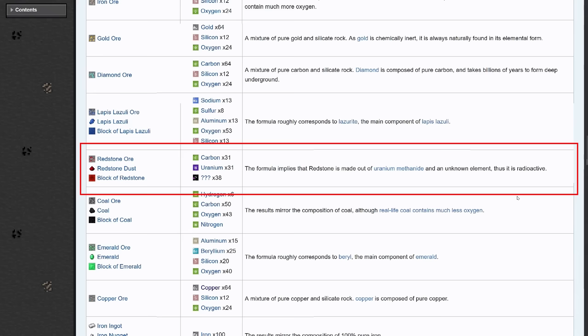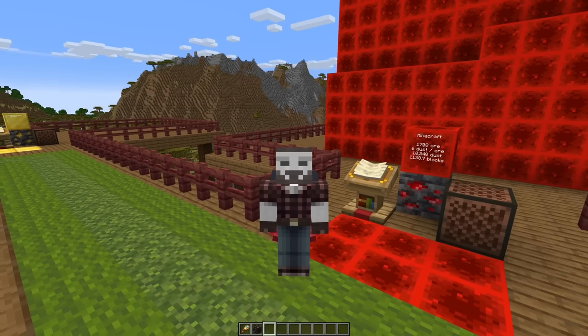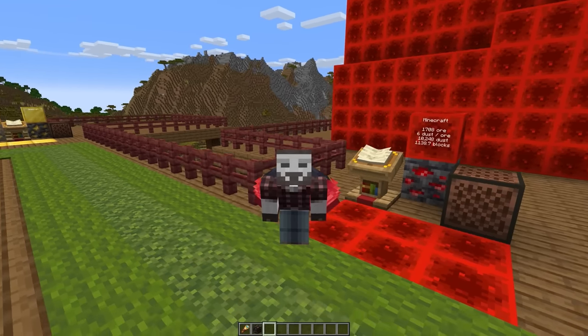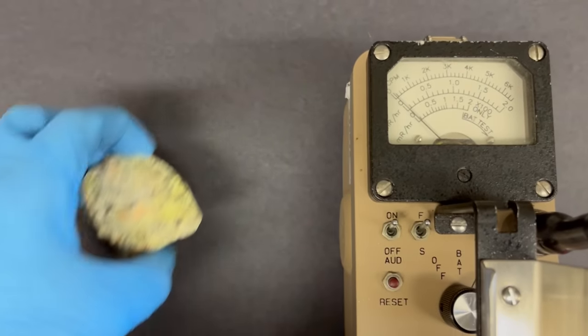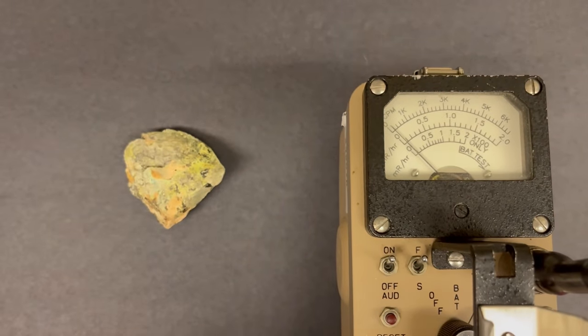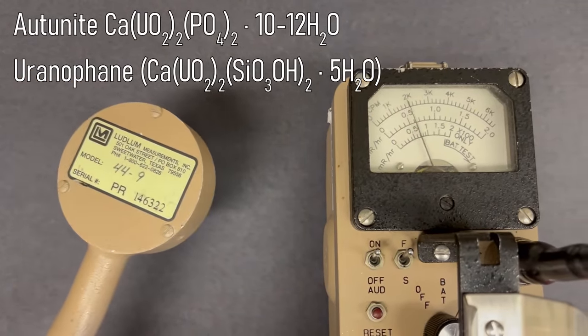What's also strange is that it has carbon but no oxygen. And since there is one uranium for one carbon, the wiki says it's uranium methanide, which is a man-made ceramic used in fuel assemblies. I thought it was odd that they didn't use a real-life ore to get their elemental abundances from. If you're curious, here's some real-life ore — the uranium minerals in this sample are autunite and uranophane.